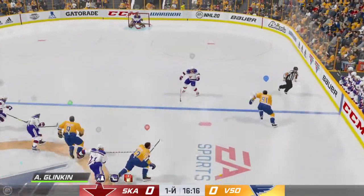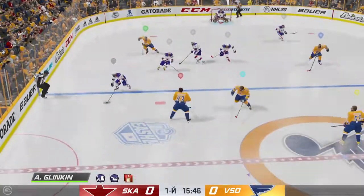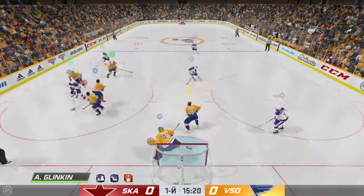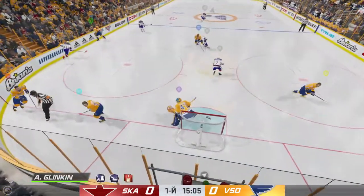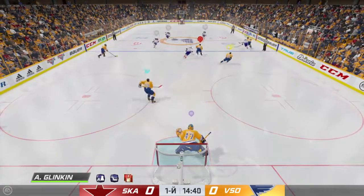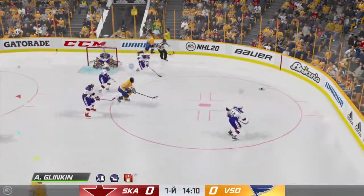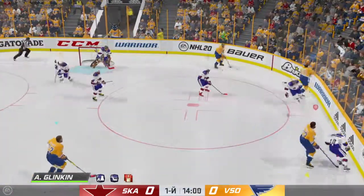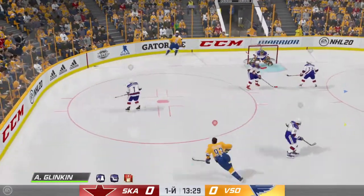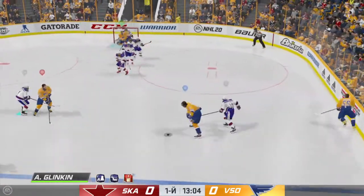Now it's over to Backstrom. Backstrom's going to play it against the half wall. Too much traffic in front blocks that one. Looking to make something happen in the offensive zone, and he loses control of the puck. Taken along the wall by Marlowe. Quick feed to Backstrom along the half wall. With possession along the wall, here's a short pass to Backstrom. St. Petersburg's got a hold of it against the wall. Picked up along the wall by Backstrom.